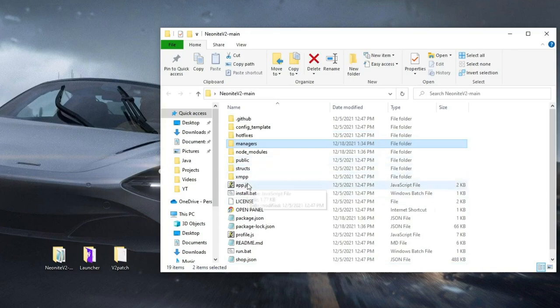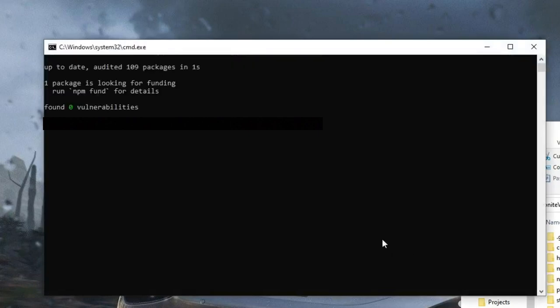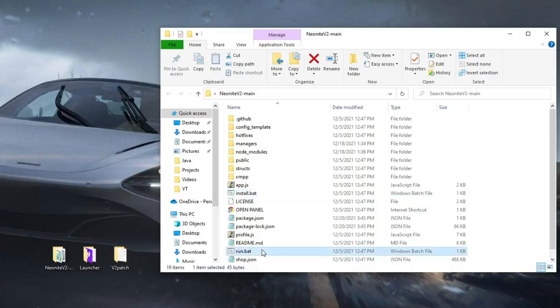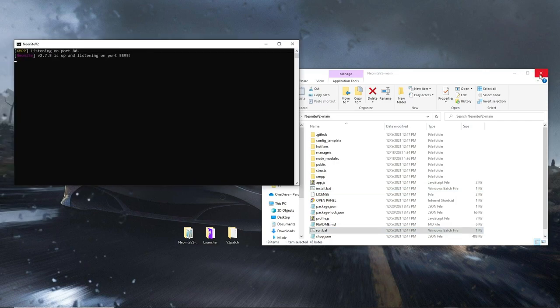Now head down and double-click on install.bat. Let it install, and once it's done, close that window. Then double-click on run.bat and just leave that open, then close out of the folder.